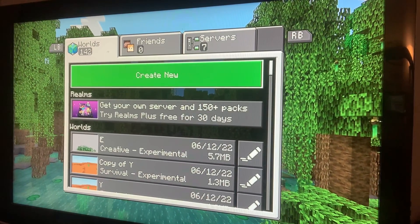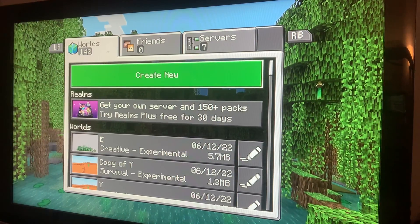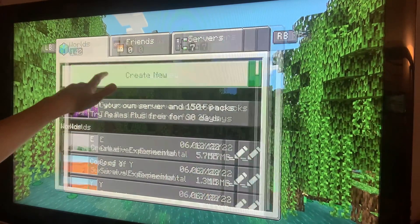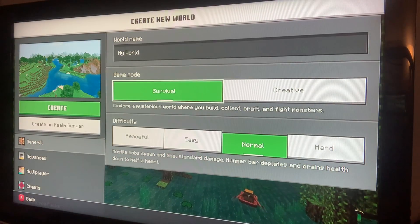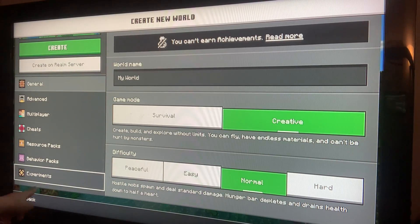Hey everyone, welcome back to another video. Today I'm going to tell you guys how to get the Warden on Minecraft Bedrock. So you're in Minecraft, you want to get the Warden — you see all these clickbait videos. What you want to do is click 'Create New'. They changed it, so put it to Creative, scroll down to Experiments right there, and click it.